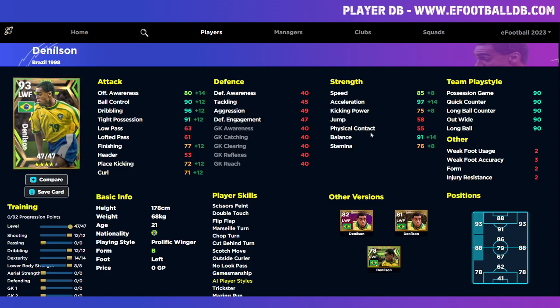The higher the offensive awareness, the more runs he'll make forward. The better the balance, the more a smaller or weaker player can hold his ground. Any tall player with low balance - Haaland or Drogba are prime examples - gets pushed off the ball by stronger defenders, whereas players like Messi and Neymar with good balance can shrug off challenges when going 50/50 when they have the ball.